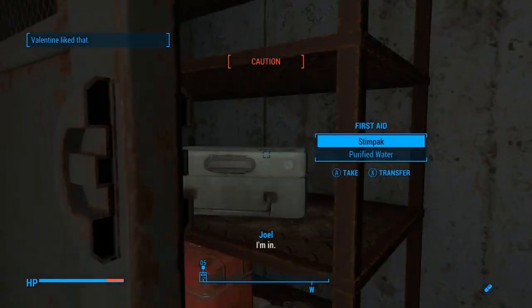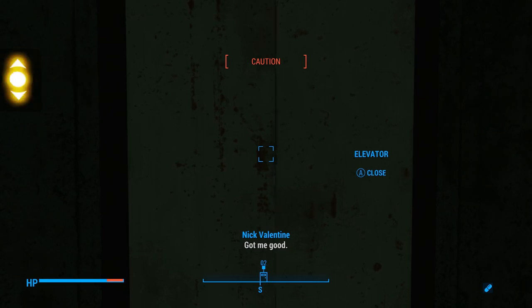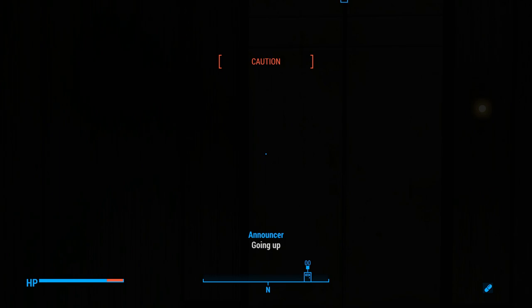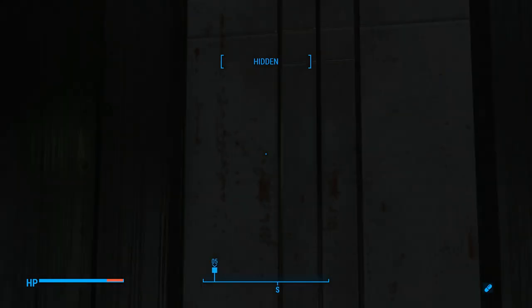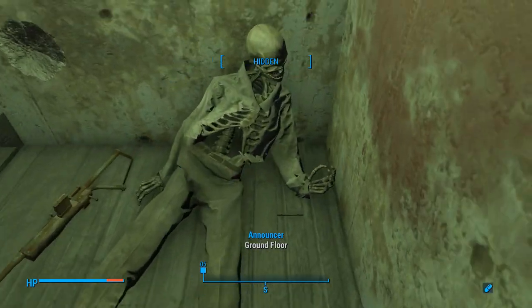I did see this first aid pack behind me. And in here we have an elevator. We'll let our companion Nick die — just kidding, he can't, because this is a modernized Fallout game, meaning companions cannot die. I guess they can in survival mode, right? Not really sure — haven't played survival mode.